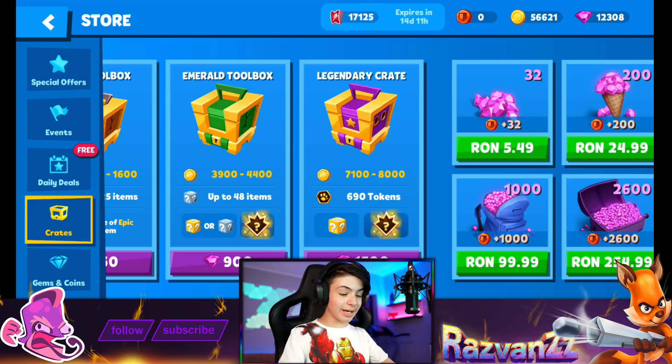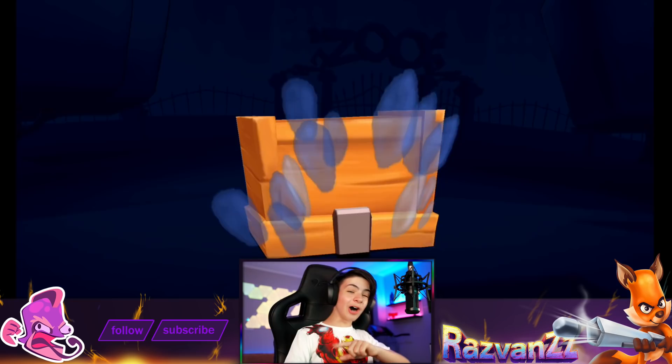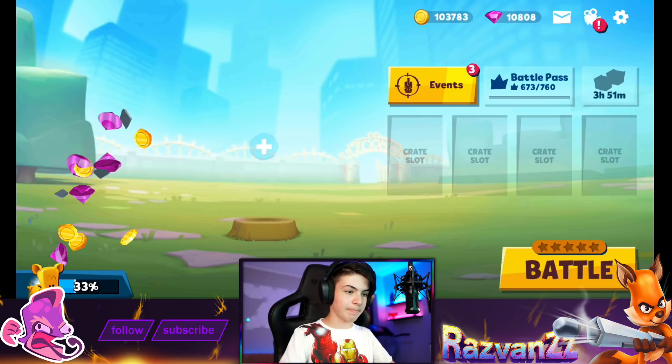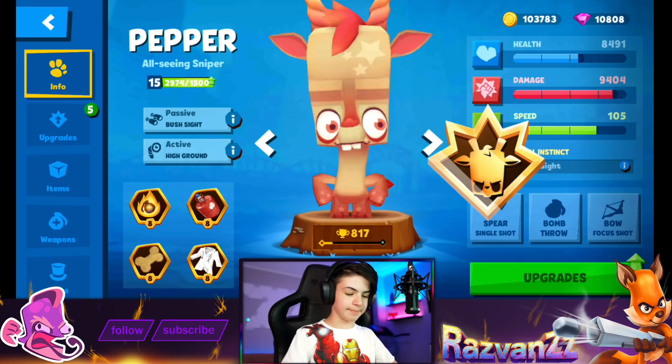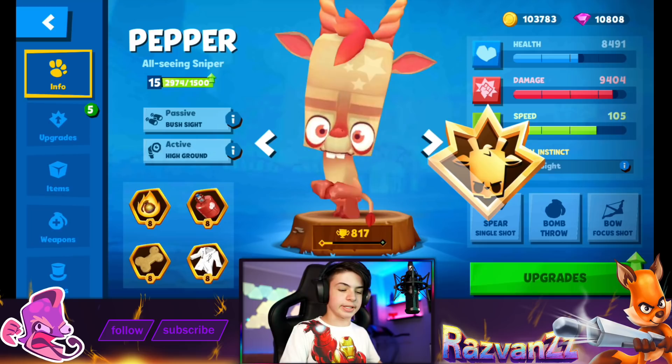We must unlock the Primal Instinct — we have enough gems. We didn't get it in the first crate, but the next one — there it is! Yara, coins, and there you go zoopsters — the Primal Instinct: Stilted Sight. Pepper can move while using high ground, but with reduced speed. So when you use the active ability, which makes his neck longer so you can see over bushes, he can still move, just slowly.